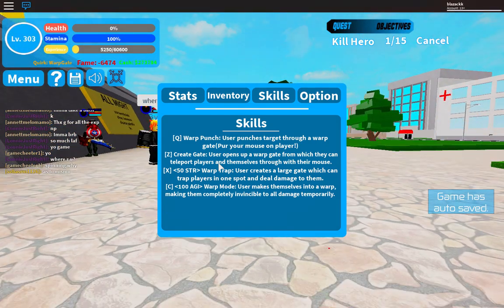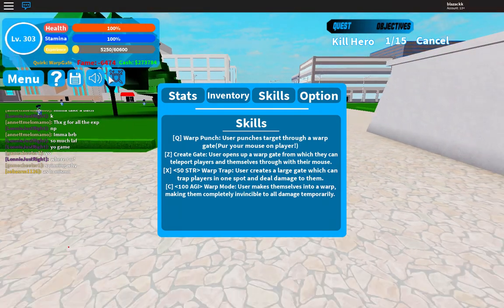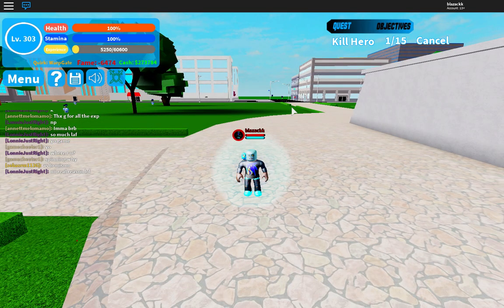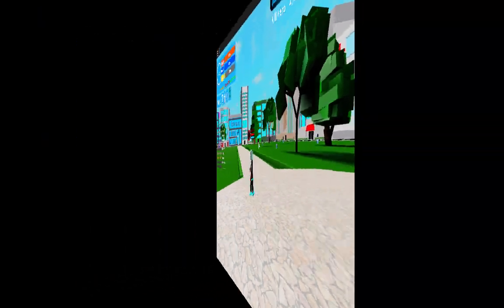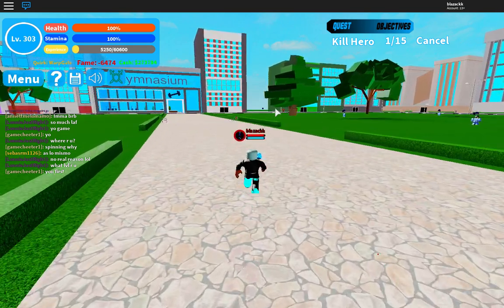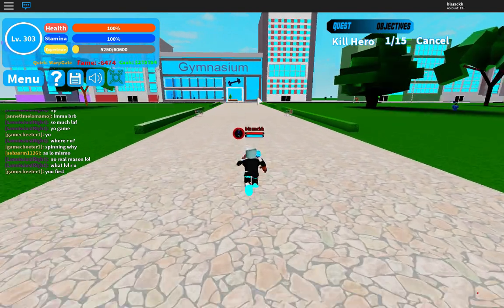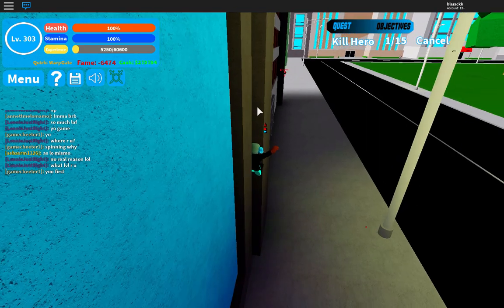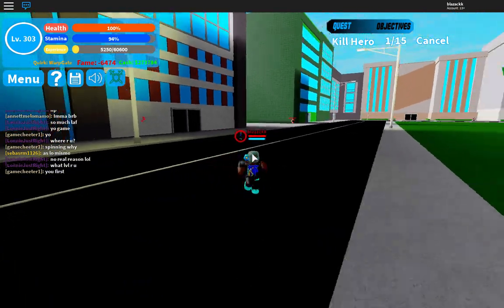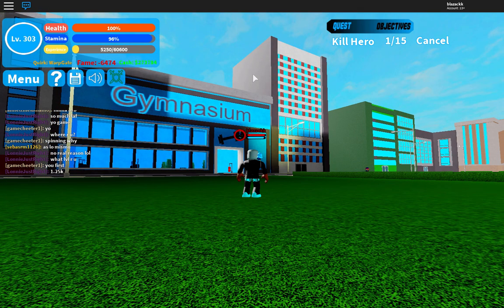Create Gate — Z. The user opens up a warp gate from which they can teleport themselves and players through with the mouse. So you move to where you want to go and then click Z while you're moving. I'm putting it too far away so I can't teleport — if I do that I get stuck.